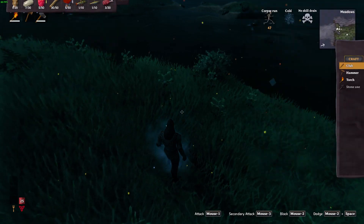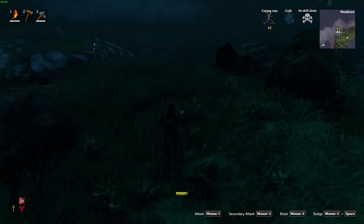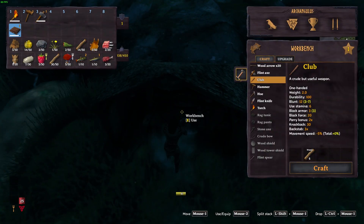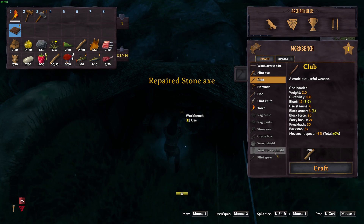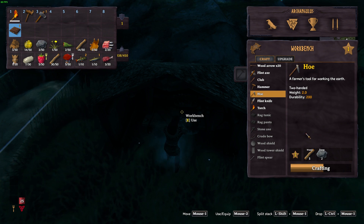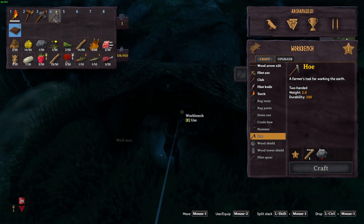Put back on our tunic and after that bit of fun, we can now build ourselves a farmer's hoe. These are great for leveling the ground.